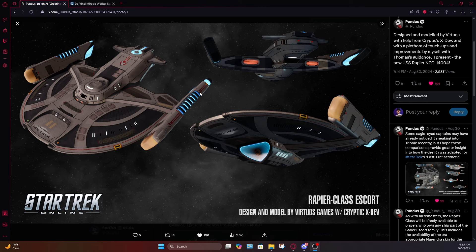It's got the early 24th century nacelle grills but with a little added detail along the nacelle grills to give it a mix of TMP vibe as well. It still has TNG-style Bussard collectors as well as a main deflector, but it also has TMP era iconography which was used well through the Lost Era — just the delta with a circle behind it.